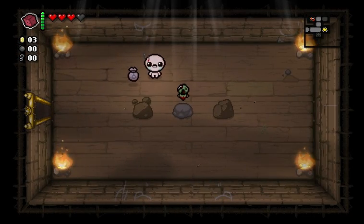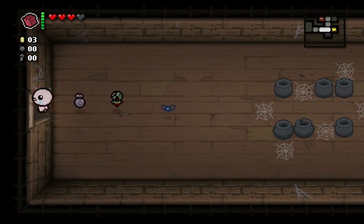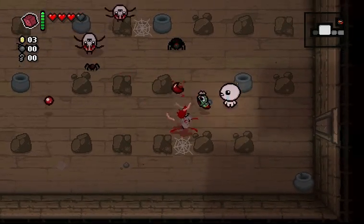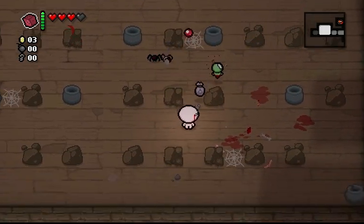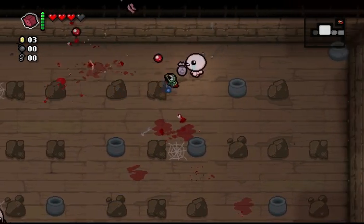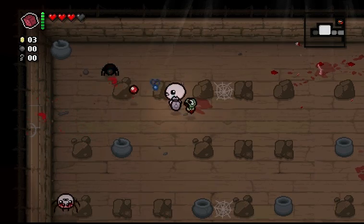Let's check out our item room. It's Infested Baby. I'm tempted to reroll, but I'm actually just going to take it, because Infested Baby is really good. So whenever I'm firing, he also fires and creates these little flies which home in on enemies. Really nice ability. The flies are pretty powerful, and you can't really ask for too much more in a familiar than homing shots. Look at that — the flies are just decimating everything. They're just so good. No regrets about taking Infested Baby.